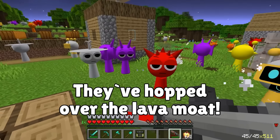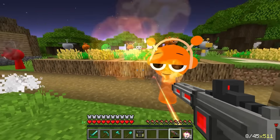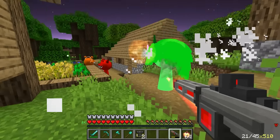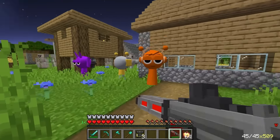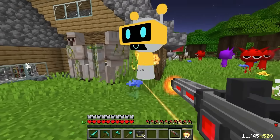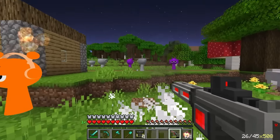They harvest pumpkins and start building iron golems by arranging iron blocks in a T-shape and placing pumpkins on top. They build as fast as they can, placing golems all around the area. JJ runs out of pumpkins; Mikey places the last few. They can't leave any weak spots.